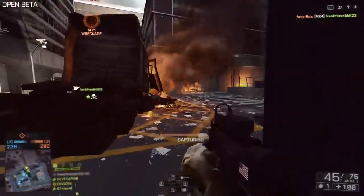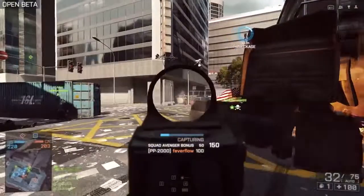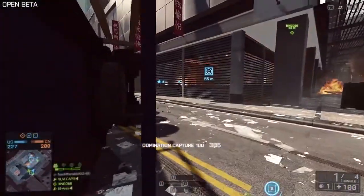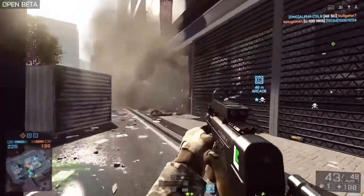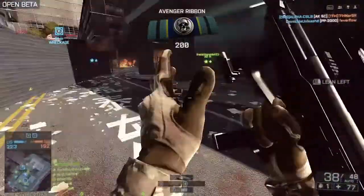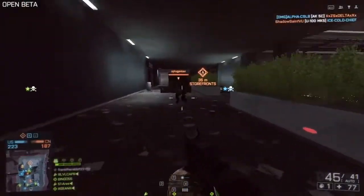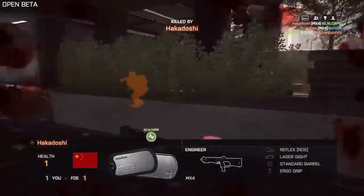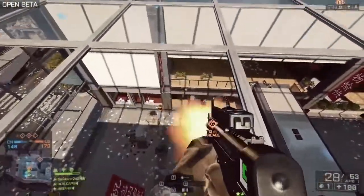Here you can see I'm using the PP2000 PDW, and this gun's got some nice upgrades since Battlefield 3. In BF3, it started with 20 rounds basic, and with extended mags it could get 40 rounds in a magazine. This one starts off with 44 rounds, which is standard to the real-life PDW using the extended mags it actually comes with. So no longer do we have to equip the obligatory extended magazine — we now get to play around with extended mags, suppressors, lasers, whatever kind of sight you want.